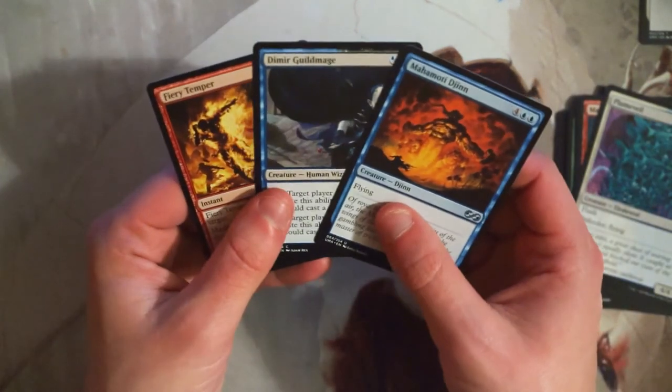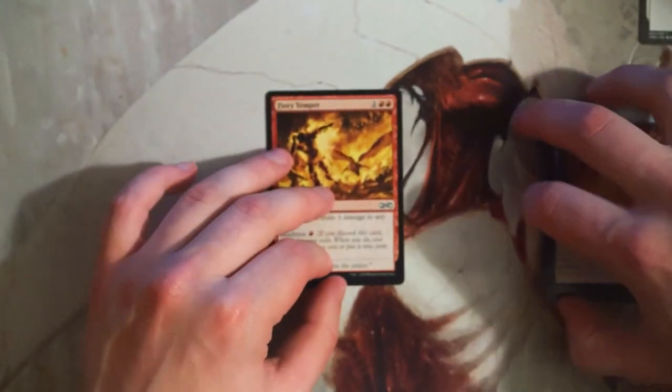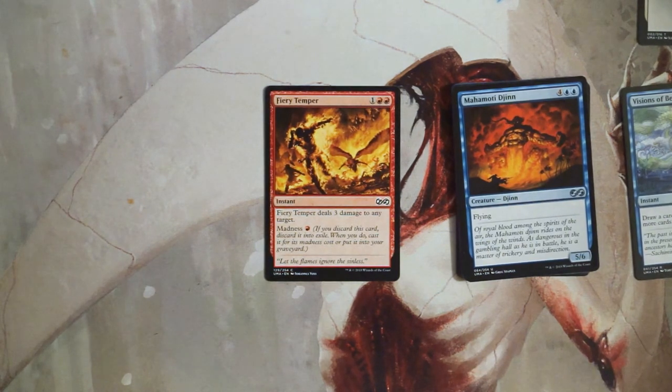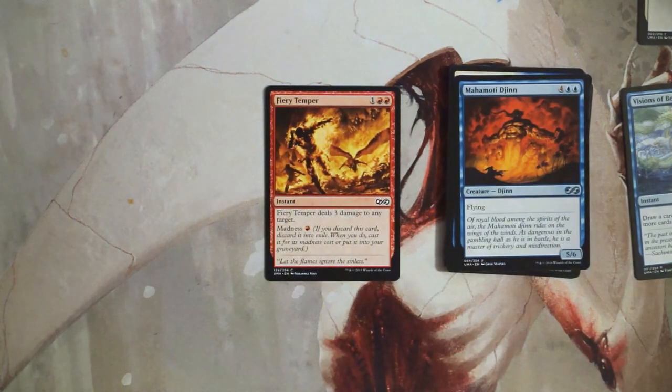Honestly I'm going to throw the Djinn in consideration, but we did not get the best pack. I feel like the safe pick is just Fiery Temper, which is probably what I would take — being able to get solid removal is always a high priority for me. There are a couple of other options though; I think the Djinn is good and the Guildmage is quite good too. Let me know in the comments if you disagree. If you enjoyed this video, please like and subscribe, and I'll see you in the next Crack a Pack video.